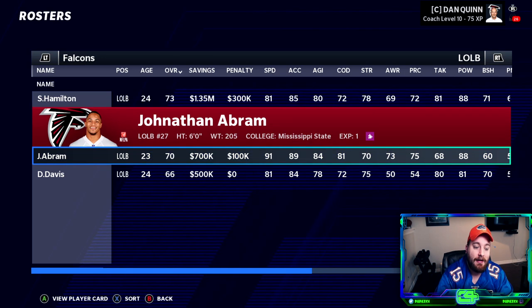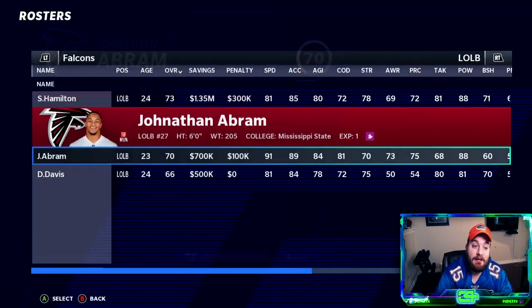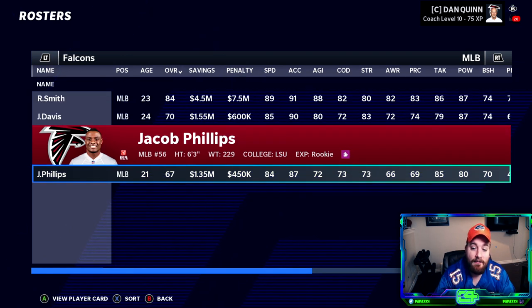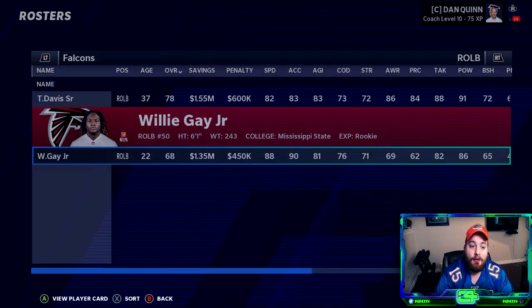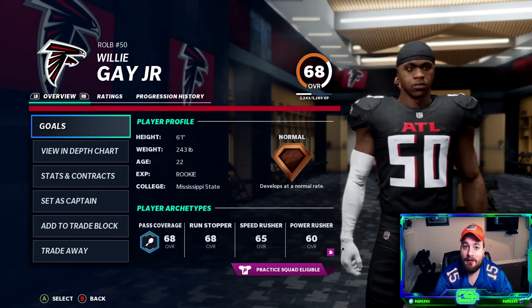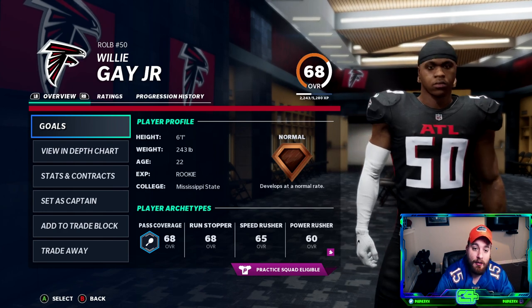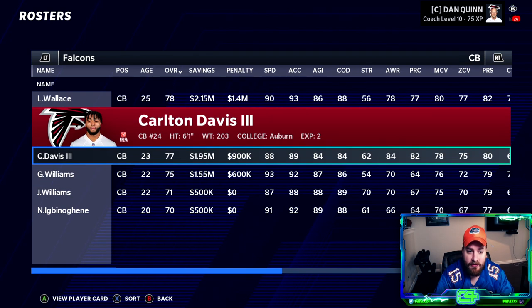On defense, edge rusher was a little difficult. We're going Leonard Floyd — maybe this is what he needs to turn his career around. Behind him we have Zuniga, Marquise Haynes, and Chaisson the rookie. On the D-line we have Quinton Williams and Kinlaw, plus Jordan Elliott and Daylon Mack. At outside linebacker we get creative — Jonathan Abrams moves to linebacker; when you have normal dev outside linebackers they go up dev trait very easily in this game. Abram and Willie Gay Jr. from Mississippi State are our two outside linebackers, gambling that both go up to dev trade.